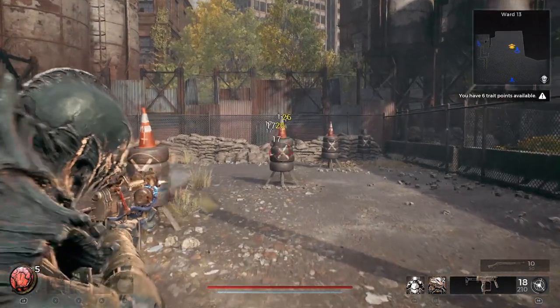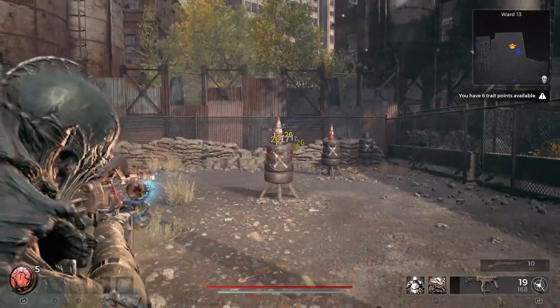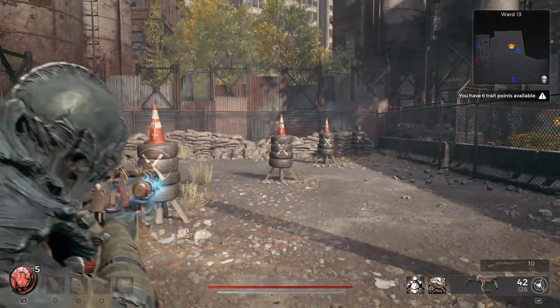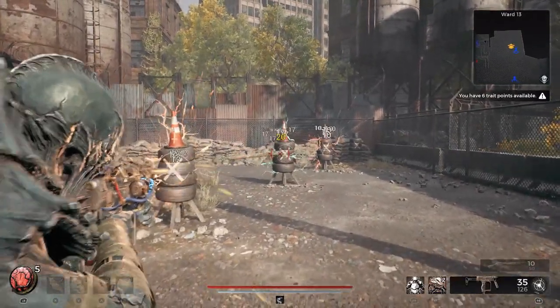I'm going to jump over to the firing range to give you a quick demonstration so you can see just how much this can link things together. As it shows in the description, it can link a lot of enemies together in the right circumstances, because anything within seven meters of the primary target is going to take a portion of the damage you're dishing out to the primary target.